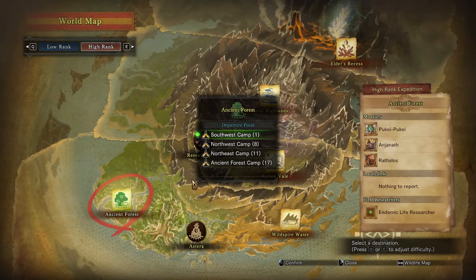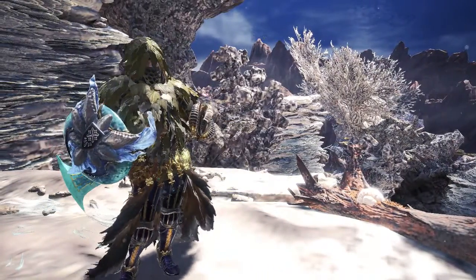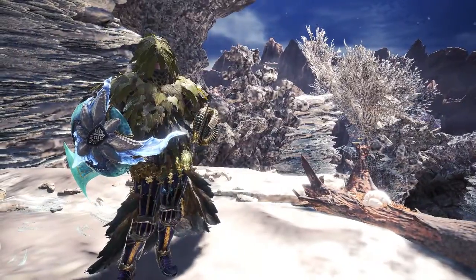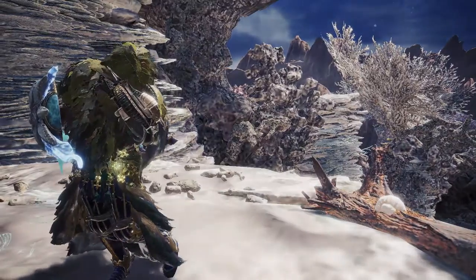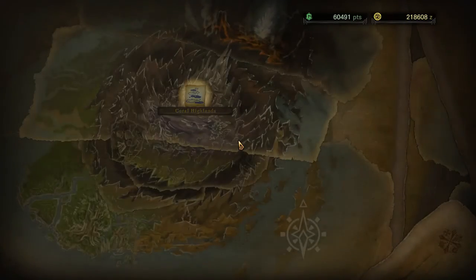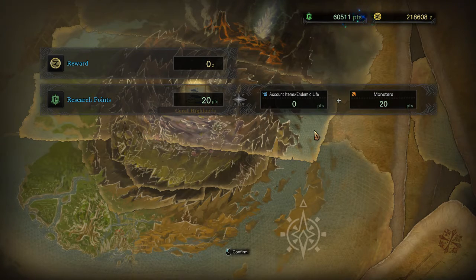Now we're headed to the Ancient Forest, to the Ancient Forest camp. See how fast we're going? So it doesn't even count a day. You can do this 40 times and it won't count you a day if you keep going.